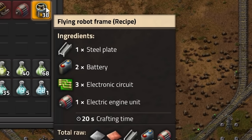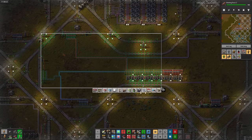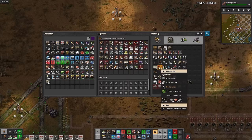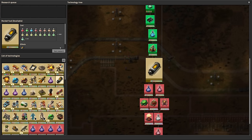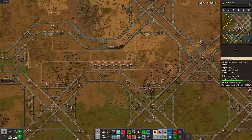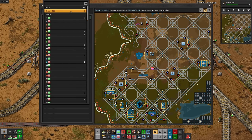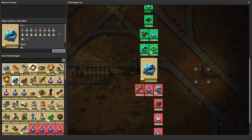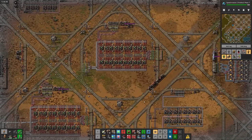Now that the electric engines are done, we can start working on flying robot frames. I'm starting to think I shouldn't have gone for a rail base — it sure is easy to build and expand, but it's kind of boring. Braking force 2 is done. I'll research rocket fuel next. Robot frames take 4 ingredients, so after throwing together yet another double-wide cell, I'll make new trains for the items. Speed module 2s are next for no specific reason. Electric engines are waiting on, yet again, green circuits — let's build some more. Productivity 2 is next, followed closely by efficiency 2.